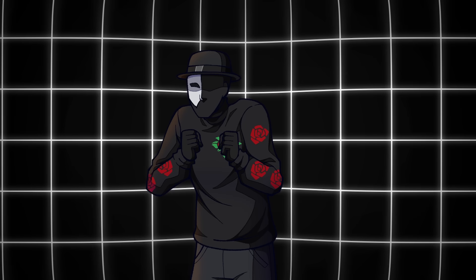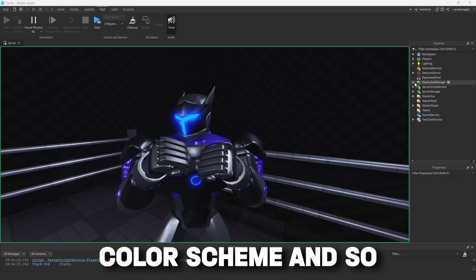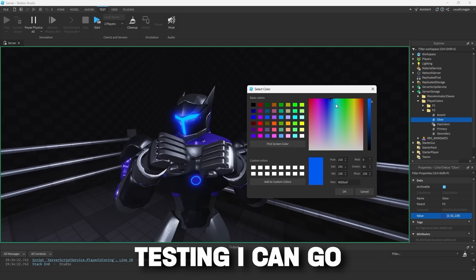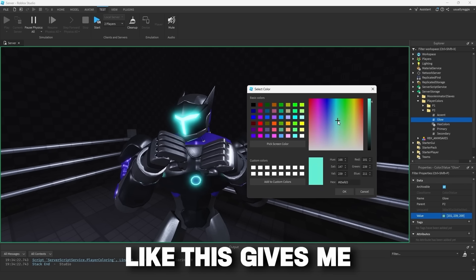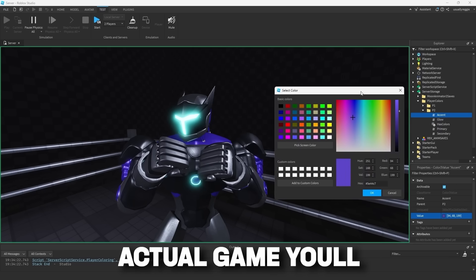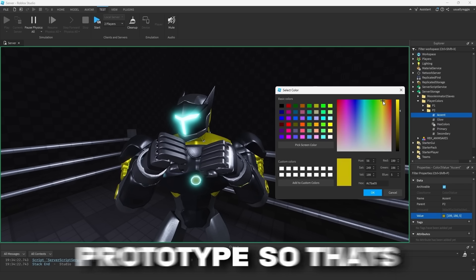The final thing I wanted to go over before wrapping up was color customization. You might have noticed in some of the clips that this robot has an interesting color scheme and so does the original bot. I decided to add some code to test out the player customization system. While testing, I can go into the explorer on the side and change the color of player 1 and player 2 to whatever I'd like. This gives me a good idea of what color customization might look like in game, and I'm really happy with how the system is looking. In the actual game, you'll be able to customize the color of each part individually.